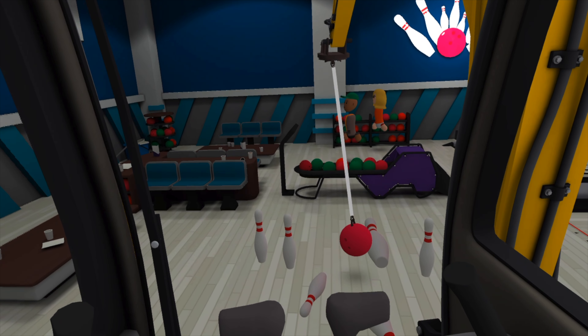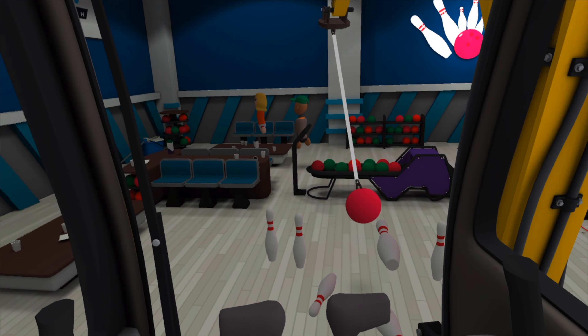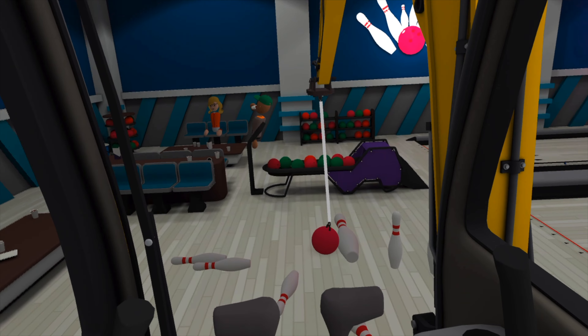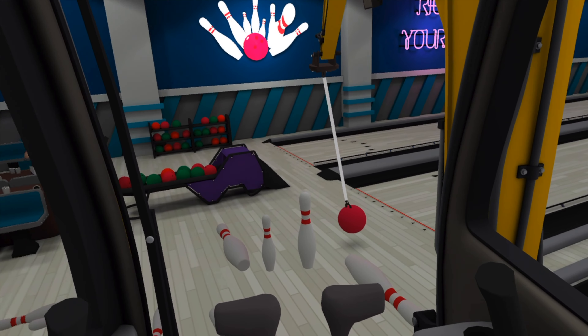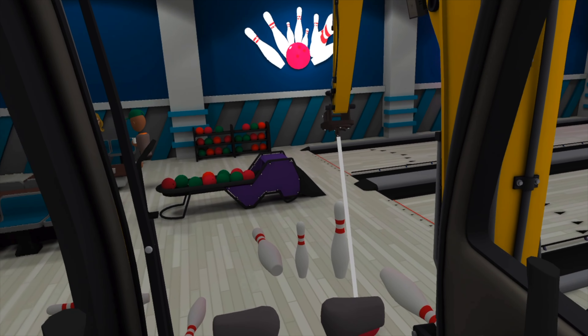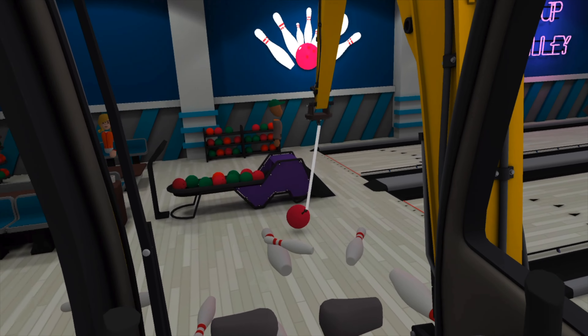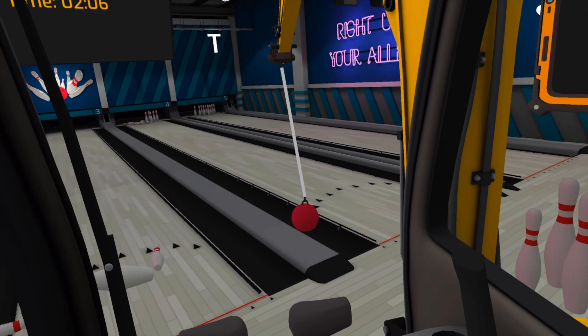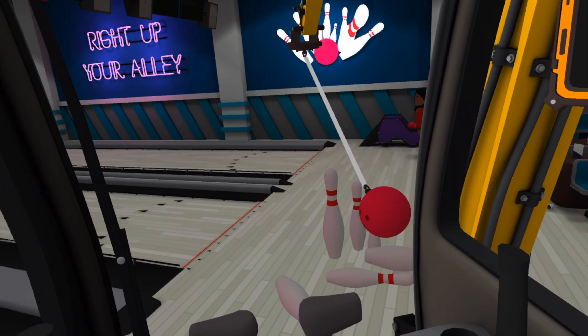One of the things they've done absolutely amazing at is the fun side of the game. Taking activities such as bowling and hook-a-duck and turning them into fun little challenges allows a step away from the main challenges and lets you do something slightly different. It shows that the developers aren't just trying to make a simulator — they're trying to make a fun game.